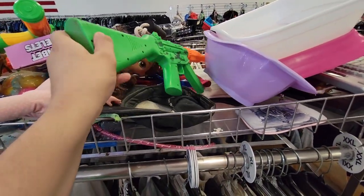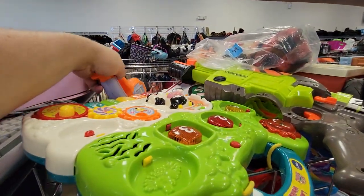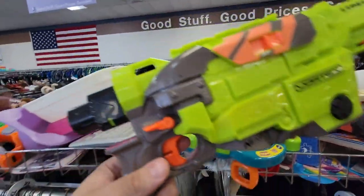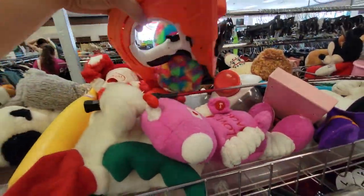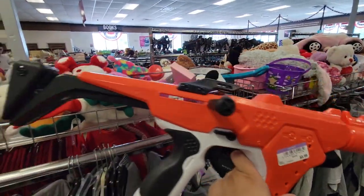Here we got a Koosh blaster as well as a toy gun, so moved down a little bit. Still looking around — some sort of power drill, then a Nerf Vortex Lumitron. I have all the blasters in that series just about, so I passed on it.